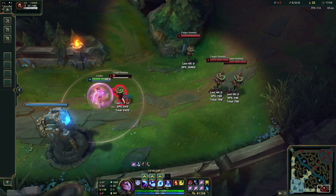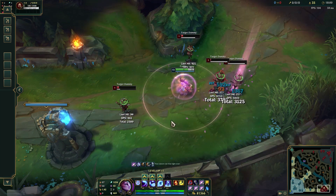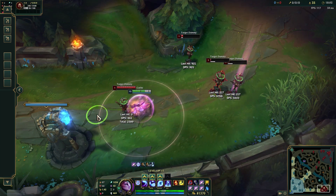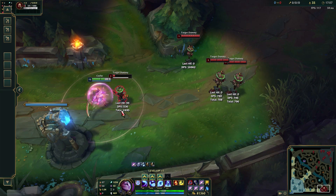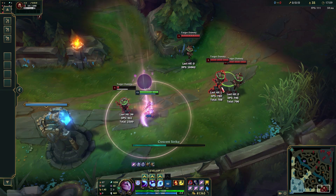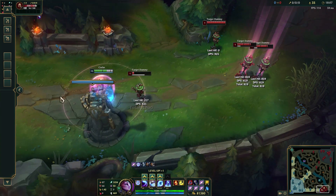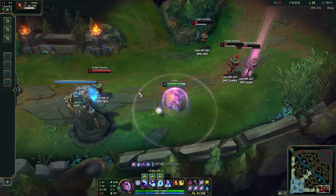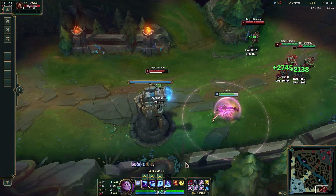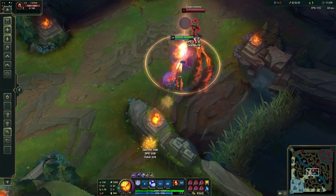The first trick is pretty simple: you ult the front line to pop your ult, your ult comes one second after, so you ult, wait a second, and then jump to the backline. Diana can Q flash, so you combine this with the Q flash and you get a ton of burst. How tilted would you be if you died to this?